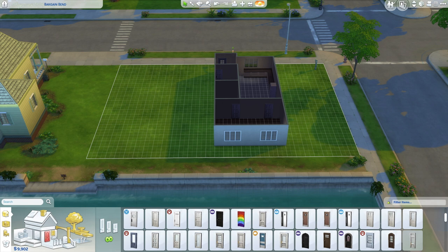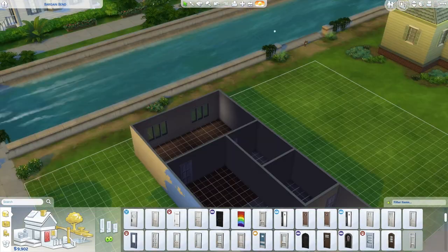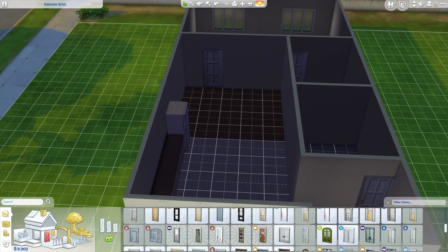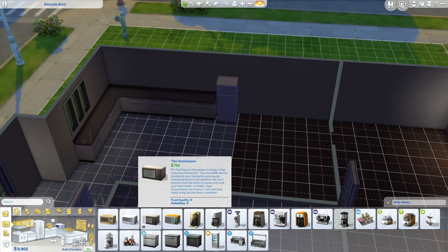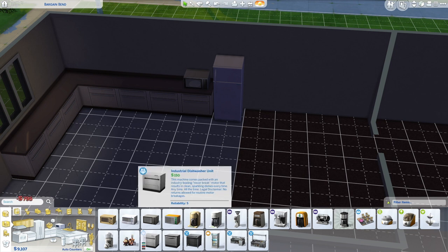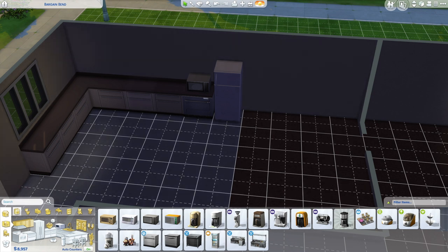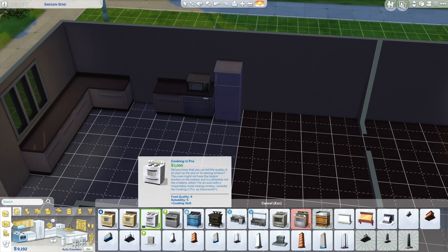I'm literally just staring at this rainbow coloured door that's right in front of my face - I don't know whether you can see it down there. I have never used that door. So you are currently looking at my kitchen - my very bare kitchen. We're putting in the microwave, the dishwasher, and my oven.